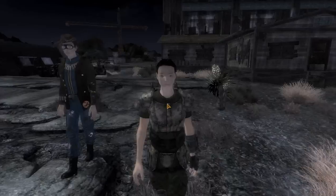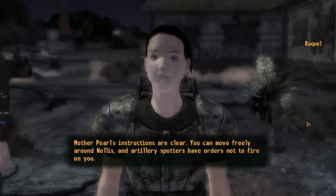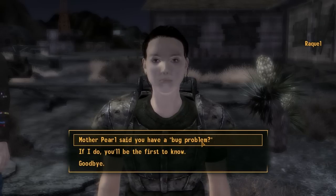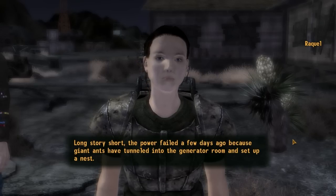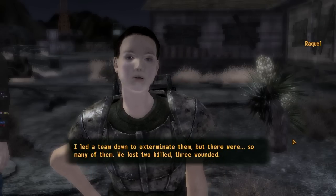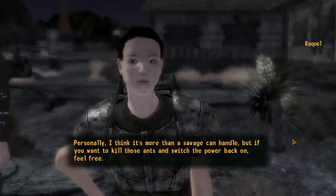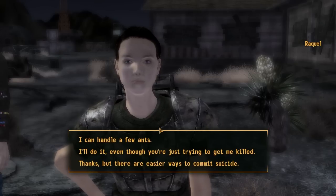I'll talk to Raquel. Mother Pearl's instructions are clear — you can move freely around Nellis and artillery spotters have orders not to fire on you. These are extraordinary privileges; don't abuse them. Shouldn't they have a bug problem? Long story short, the power failed a few days ago because giant ants have tunneled into the generator room and set up a nest. I let a team down to exterminate them but there were so many of them — we lost. Two killed, three wounded. Personally I think it's more than a savage can handle, but if you want to kill those ants and switch the power back on, feel free. Me and Boone can handle that.